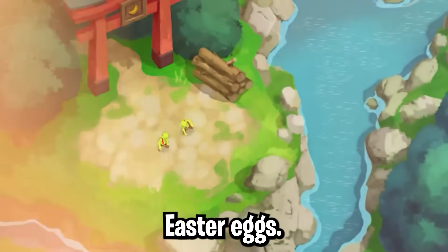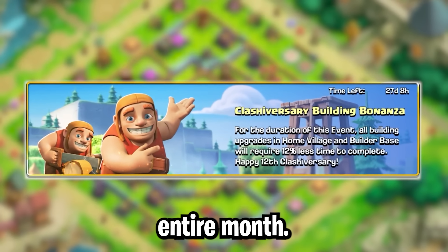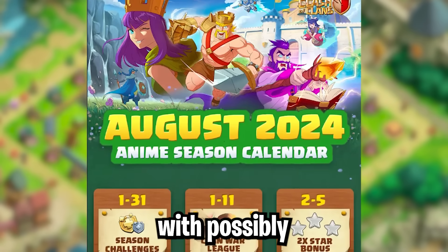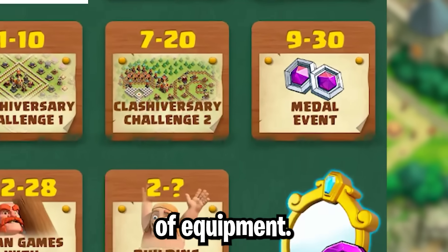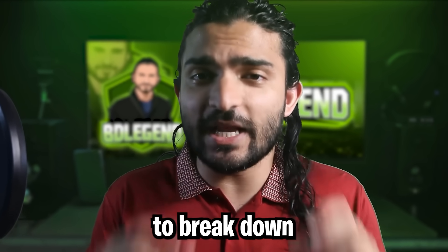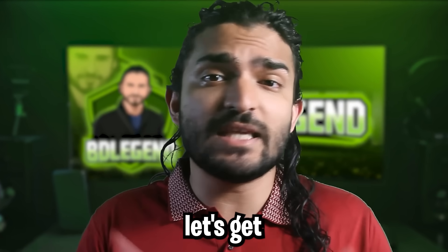A brand new scenery with hidden easter eggs, the return of the goblin builder, a 12% builder boost for the entire month, hidden deals online, 2x star bonus, and a pending event with possibly a new piece of equipment. The 12th Clash Reversary event has so many little things that we need to break down so that all players can benefit. So without wasting any time, let's get right into it.